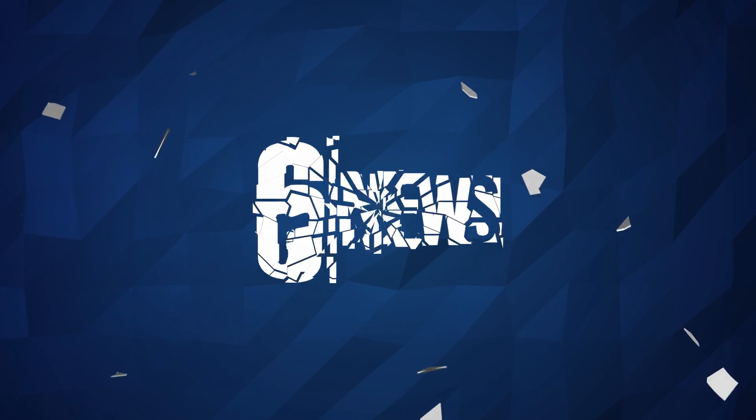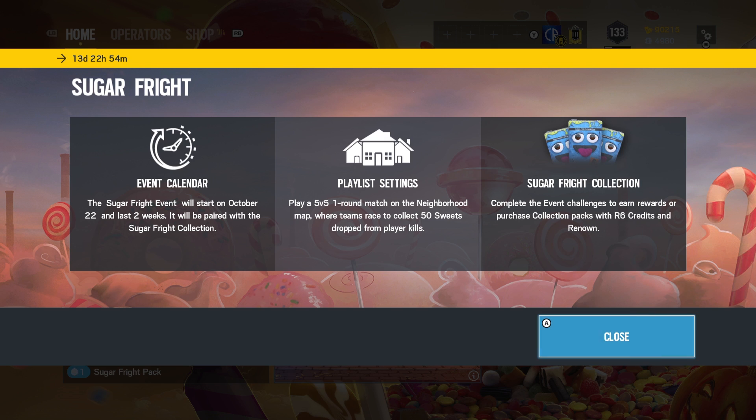The Sugar Freight event has just started up and this is what you get greeted to as soon as you open the game. The event calendar runs from the 22nd for two weeks. This isn't the 22nd, this is the 27th. Presumably the 22nd was the original plan, but the Xbox ended up getting its patch late - actually just yesterday, with a few issues. They had to get that out before they could launch it. So it's out today and it's gonna last just two weeks.